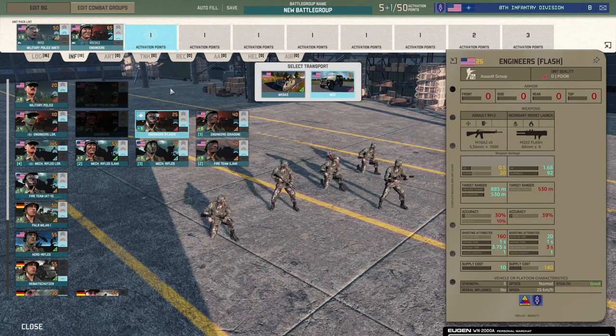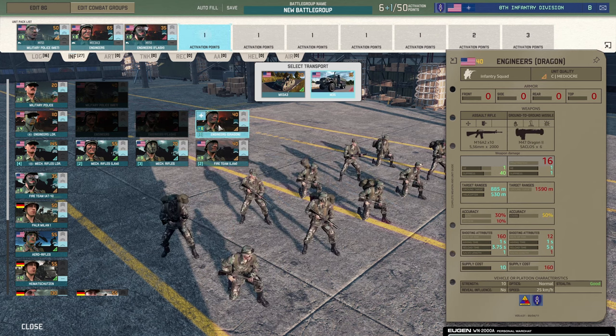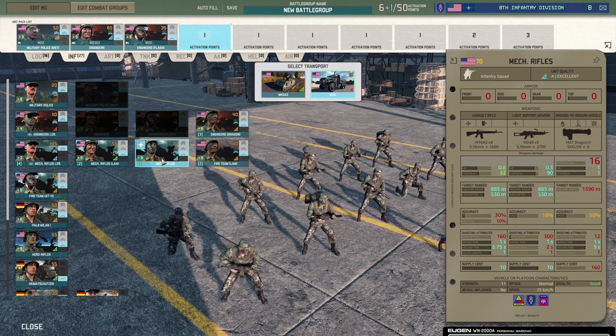Are the Engineers FLASH any good? Yes, very good. These guys are great at obviously clearing buildings, good for clearing forests, and they have that range where the satchel charges don't. The dragon feels like not the right place to get long-range AT because it's on an engineer unit. Yeah, you would probably want the mech rifles for that. The mech rifles get a dragon in this deck - so I would take the mech rifles.